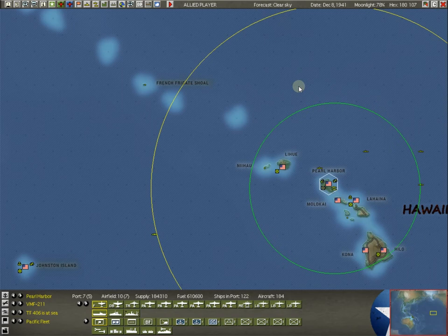Put enough fighters up that they can't run unmolested bombing runs into your port again. Generally an experienced Japanese player won't even try that — it's just not worth it. They got their free shot and took out a lot of stuff. So let's get into repair — we've kind of looked over Pearl Harbor here.